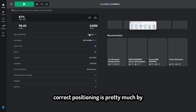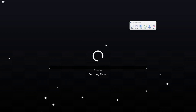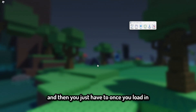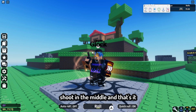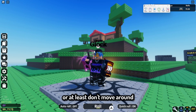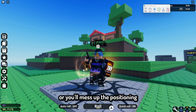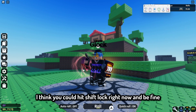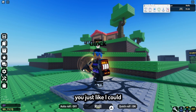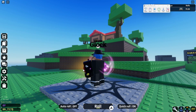The best way to get the correct positioning is to leave the server and then rejoin. Once you're in, just reset your character so you're in the middle — that's all you have to do. Don't touch your mouse or move around. Don't go into first person and don't hit shift lock, because that will mess up the camera angle or positioning. Actually, you can hit shift lock as long as you don't move the camera — you can move your character, just reset and you'll be fine.